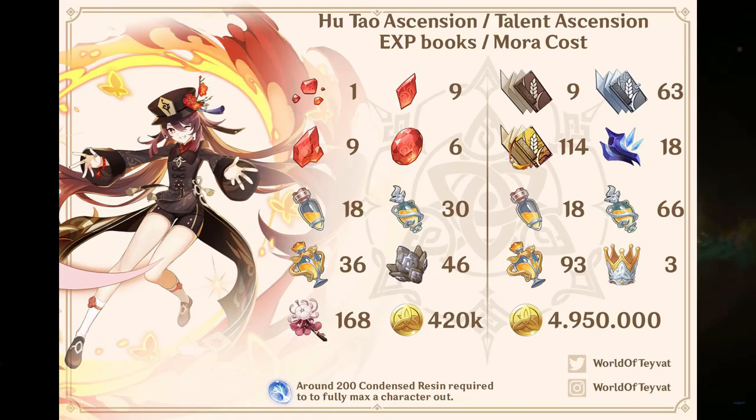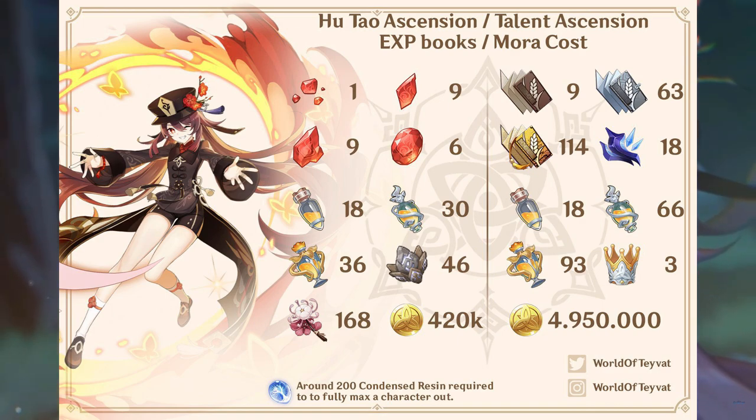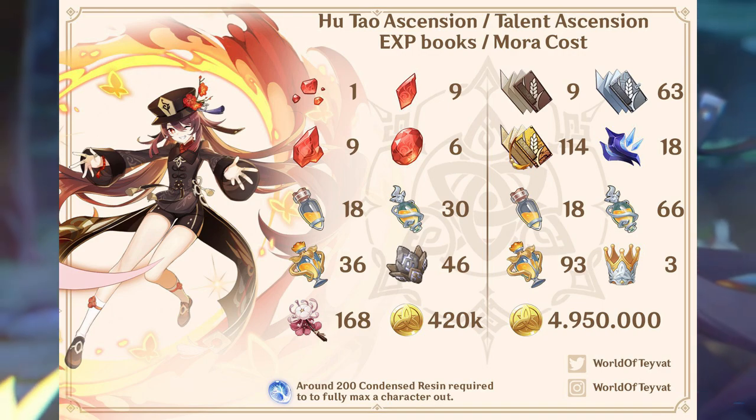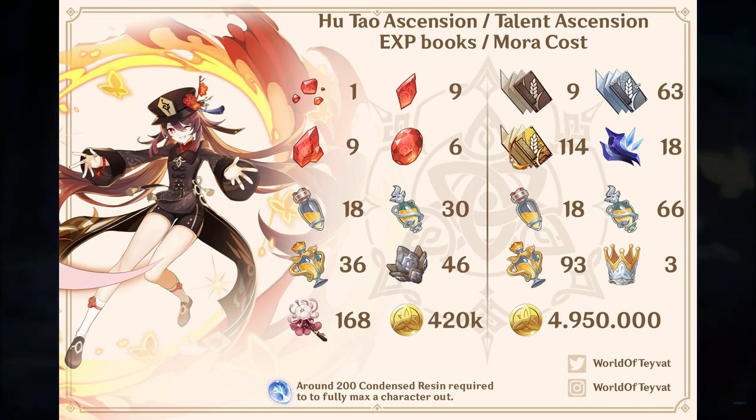Let's go over all the stuff you need to ascend her — this is everything, and thanks to World of Tevat for the pic. In case you don't know what all of these things are at a glance, I'll go over them. If you do, feel free to skip ahead to the artifact and weapon part of the video. Now all these numbers are based on what you need to get her to level 90. A level 90 does take 414 purple EXP books, and a couple of spare blue ones too.